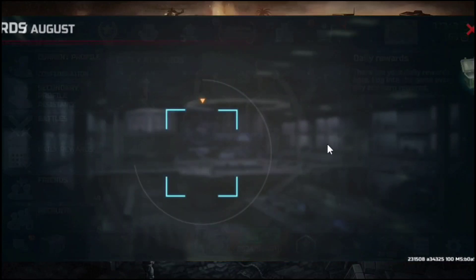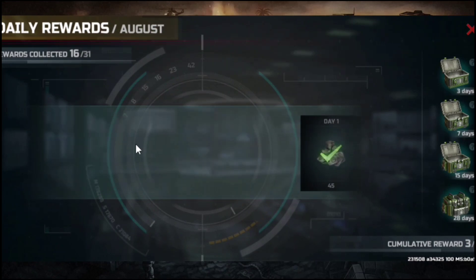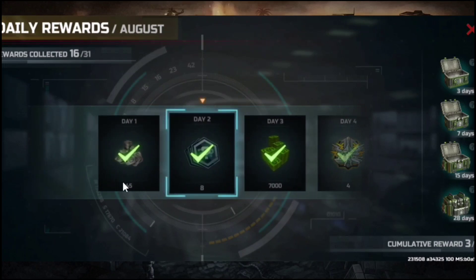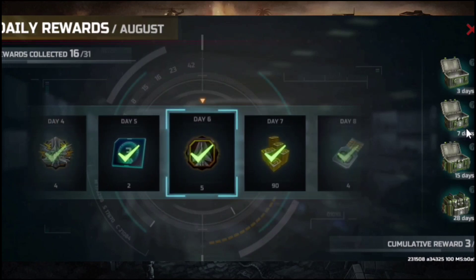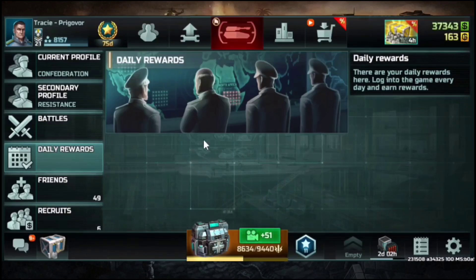Daily rewards — this is quite recent and you can actually earn some credits here: 7,000 skill cards, tokens, and more. Personally, I watch the double reward ad. Don't be lazy — it's just 30 seconds or less. Watch the double reward for each, and then you can open this as you open your application each day and register here. Very easy.